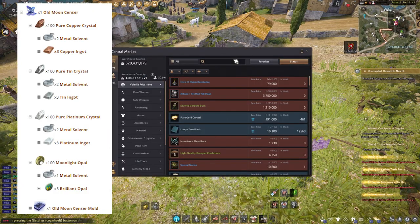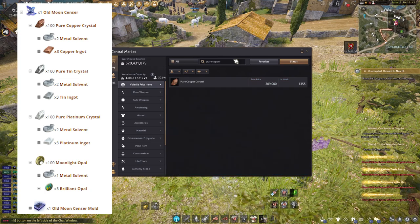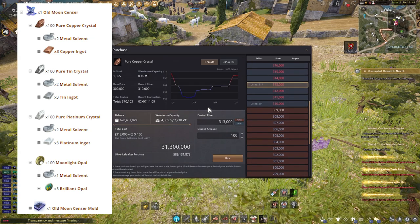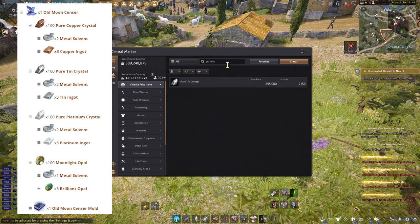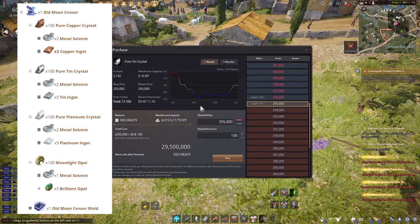Fourth material: Old Moon Censer. You can get this by manufacturing. Materials needed are: 100 Pure Copper Crystal, 100 Pure Tin Crystal, 100 Pure Platinum Crystal, 100 Moonlight Opal, and one Old Moon Censer Mold. Pure Copper Crystal can be created by heating two Metal Solvent and three Copper Ingot. Pure Tin Crystal can be created by heating two Metal Solvent and three Tin Ingot.